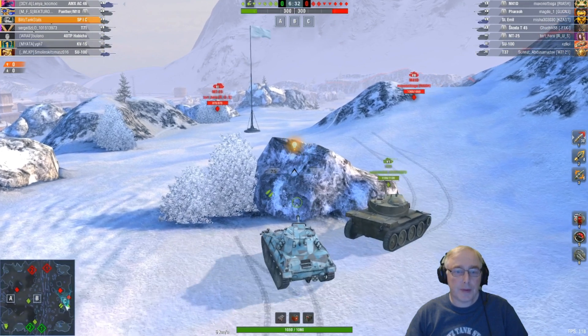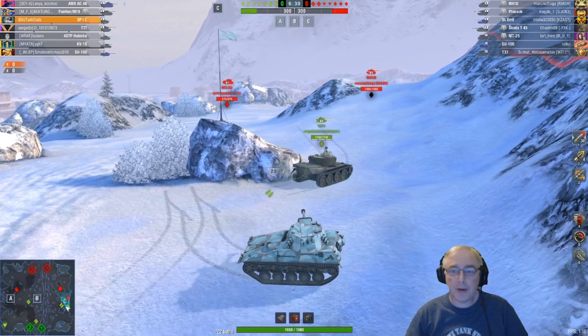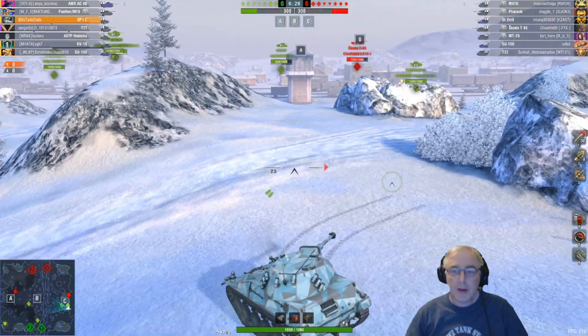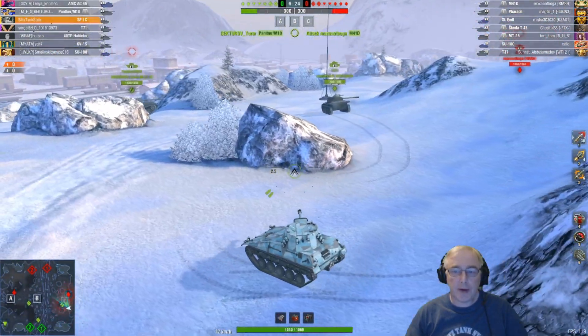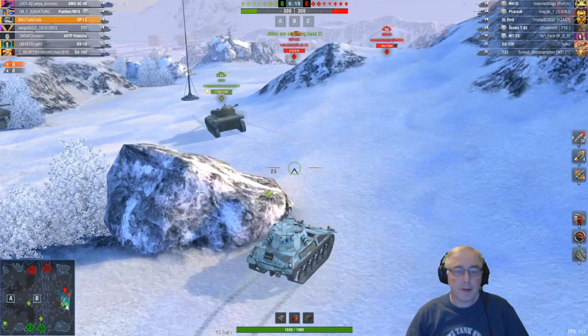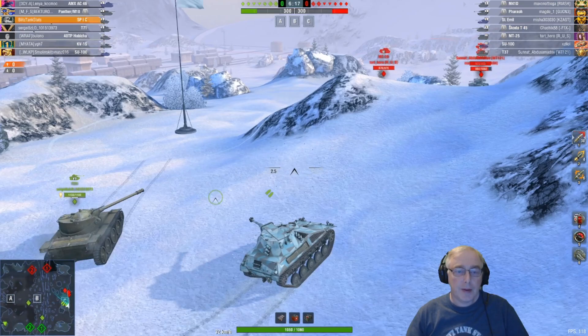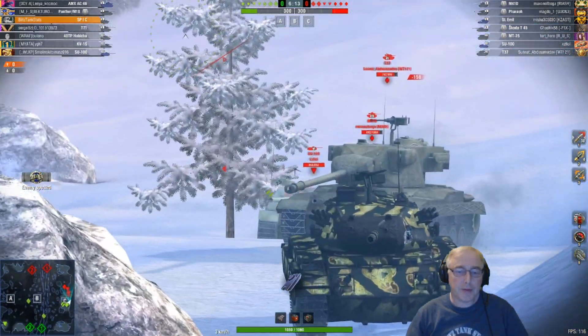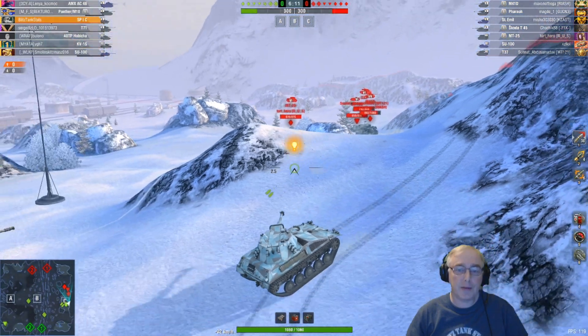We've got an M41D, a Pharaoh, a St. Mill, and a Skoda — tier 7 opposite us. The MT-25, SU-100, and T37. We've got our Panther 88 here, and a T71 as well. I think the Panther there is not most positionally aware — you see they've stacked up there, there are five of them.